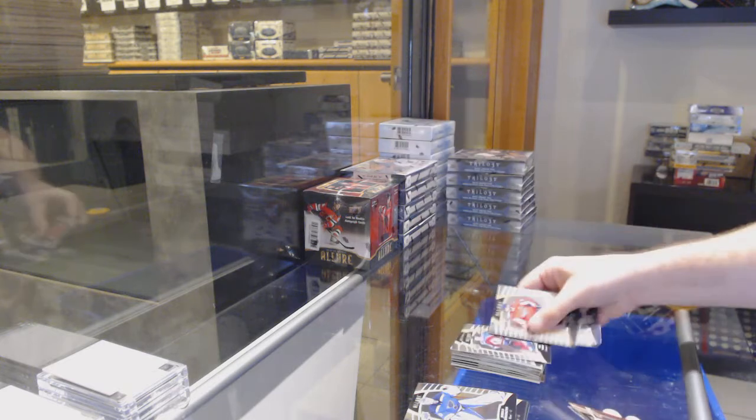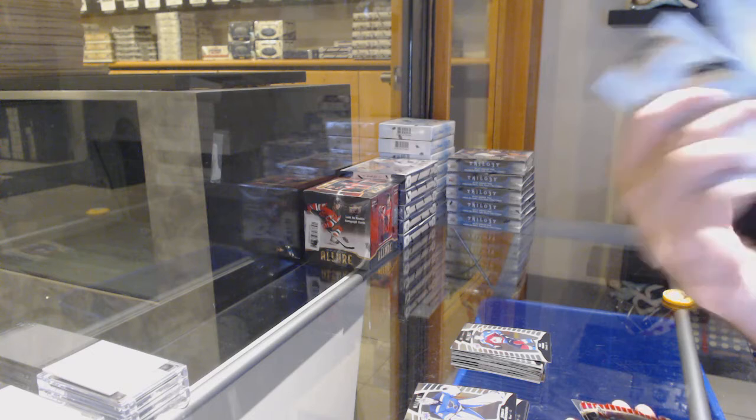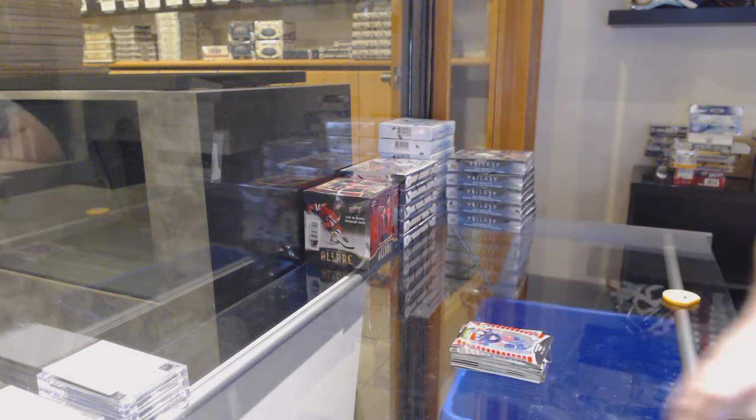McCarr rookie for the Avalanche, short print pink of Jack Hughes for the Devils, Taxia red die cut for the Blue Jackets.